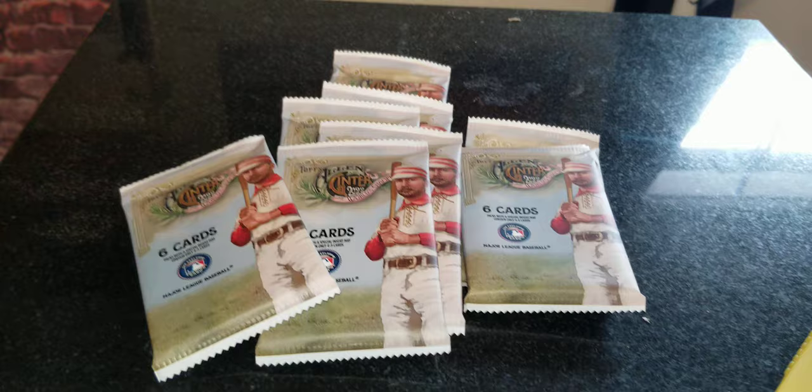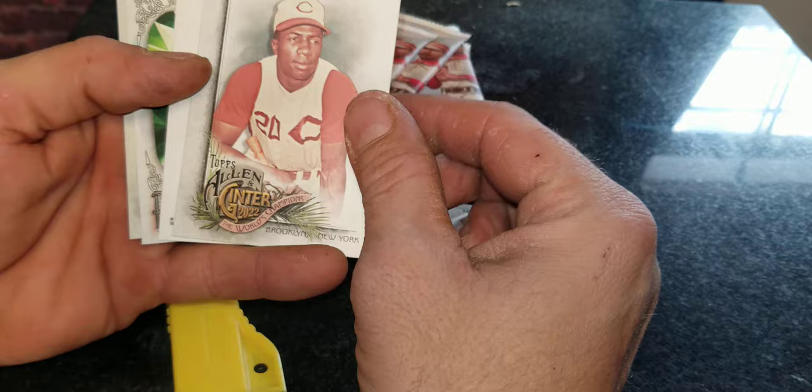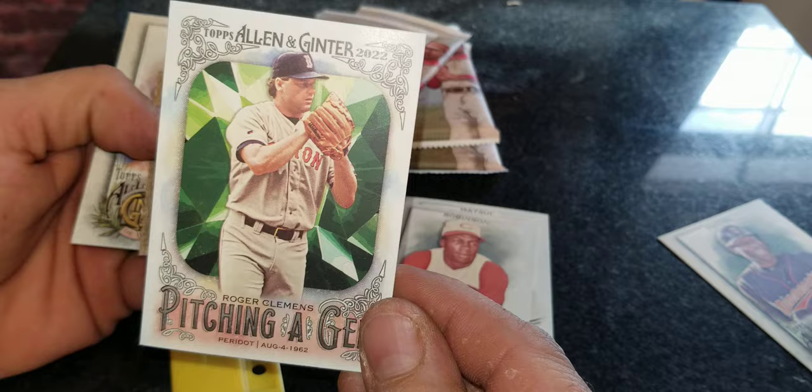Here are our packs right here guys, so let's go ahead and bust these open and see if we can get anything decent — any rookies or parallels would be awesome. First pack in: nice, we got Tory Hunter, that was flipped around right there as you can see. We got a pitching gem Roger Clemens, very nice, and a miniature Bellinger.